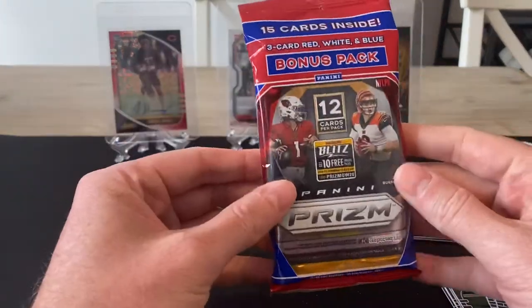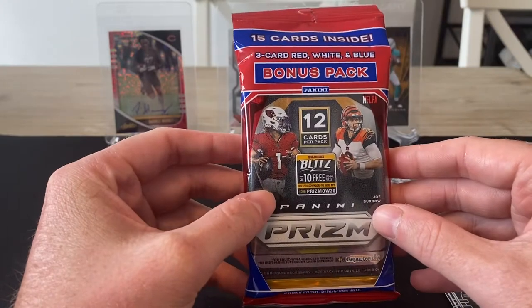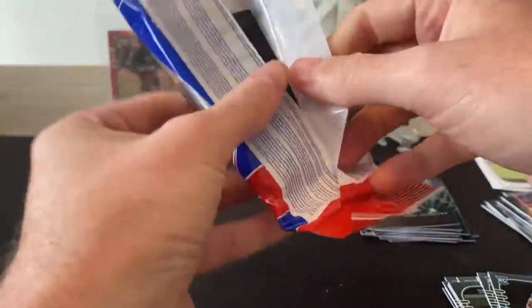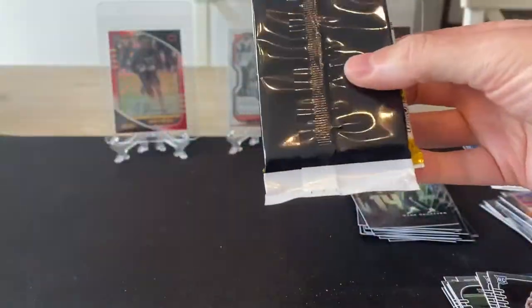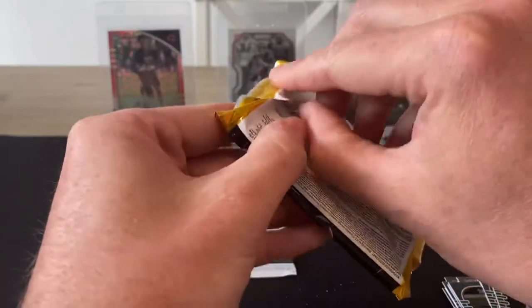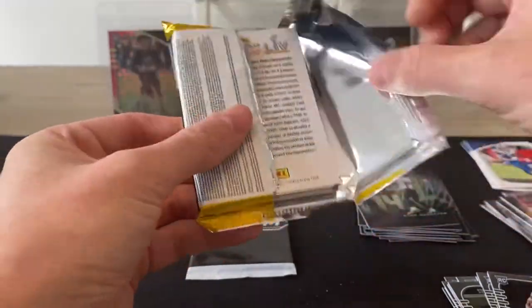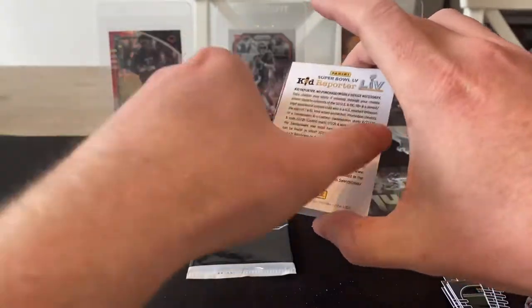Now onto the main event — the Prism cello. We get one Prism pack which has 12 cards in it, and then there's a separate pack with three red, white and blue cards. It's a much more premium set, Prism, so really hoping for some big cards. This separate pack will be the red, white and blue, so we'll save that for last. I think Burrow's the only one of the big quarterbacks I have in Prism so far, so hoping for some of the others.